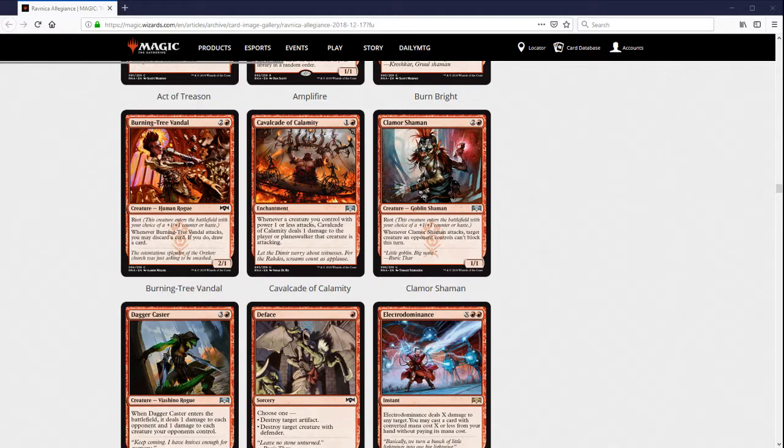I'm not really seeing it in Standard. In Limited there's like one token maker, and if you have enough copies of that, then Cavalcade of Calamity is okay, but in general I don't think this is a very good card.